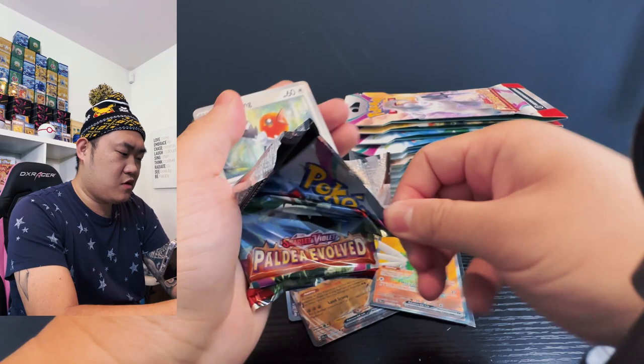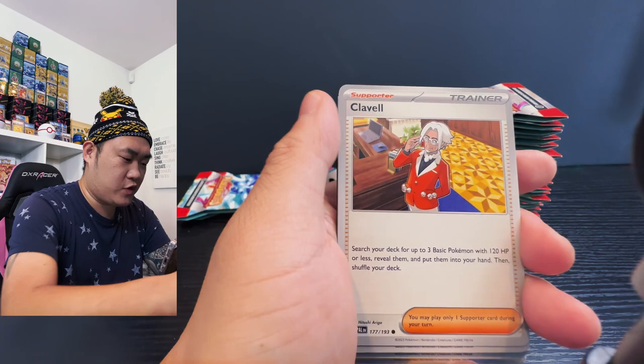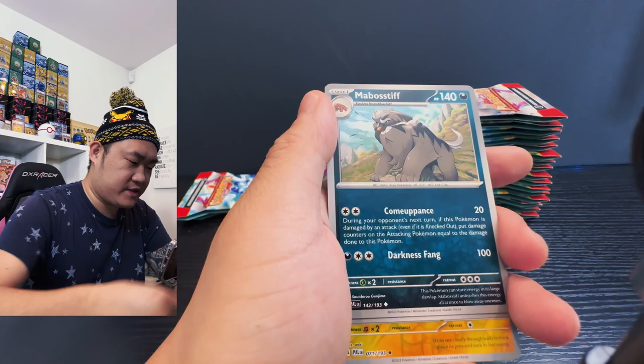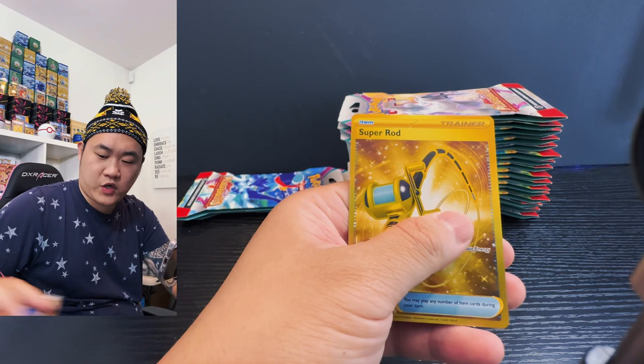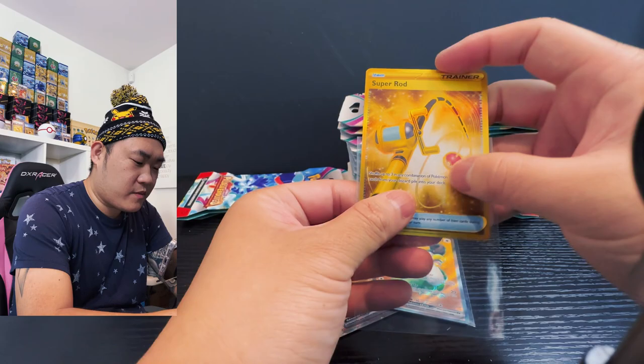We have ourselves Fletchling, Fletchinder, Voltorb, Clawitzer, Dondozo Breeze, Fighting Energy, Arboliva, Moschief staff and I got a Coxwell, Luxray reverse holo. Super Rod baby, go for the win! We have another Secret Art — golden Super Rod! Let's go! Putting the Super Rod on the side, moving on to the next pack.